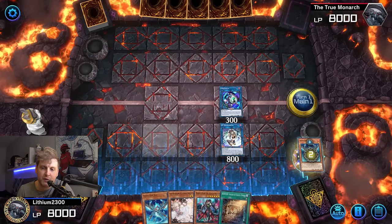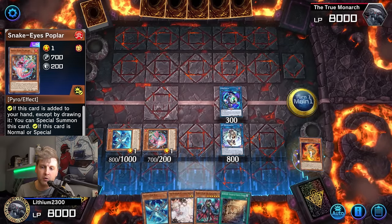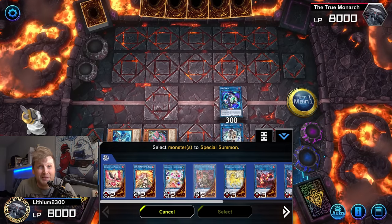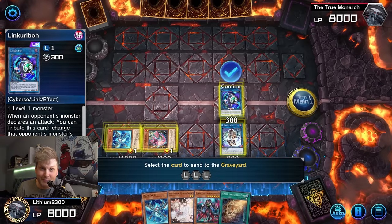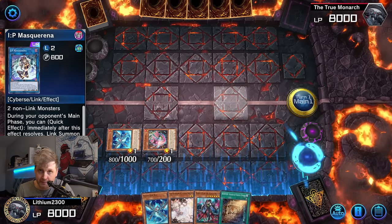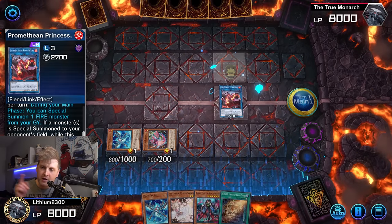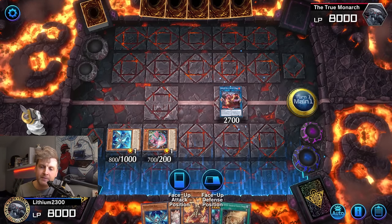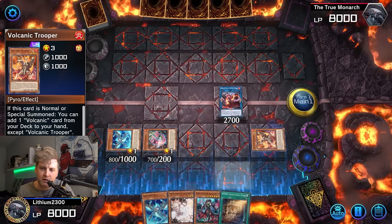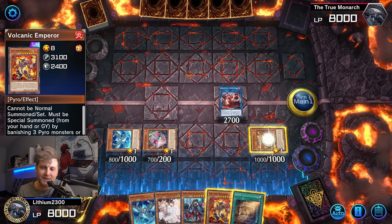Rimfire needs to be sent to the graveyard — whether discarded by Blocker, linked away, or sent from field. It's a Level 1 FIRE monster, so both archetypes mix really well together. Promethean Princess can then reborn the Volcanic Trooper you just sent to the graveyard via Rimfire. Trooper, when summoned, searches any Volcanic card and adds it to hand — so you can search your boss, Emperor, who is important for the FTK.